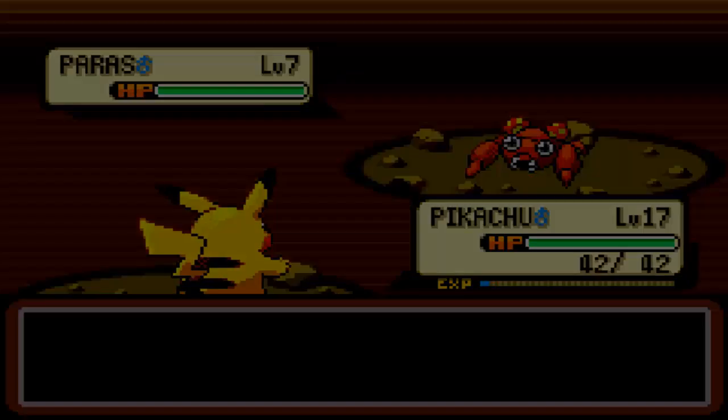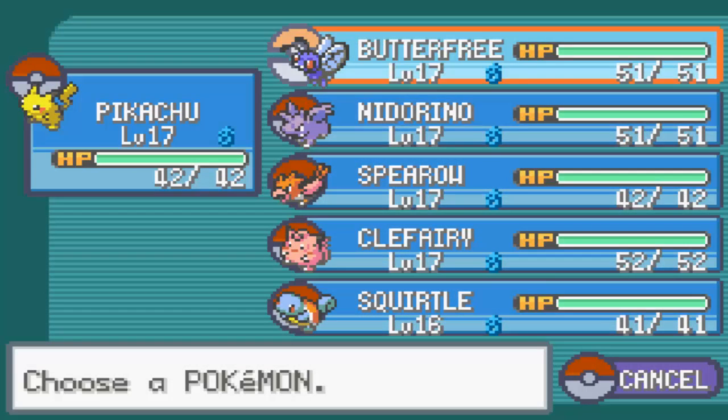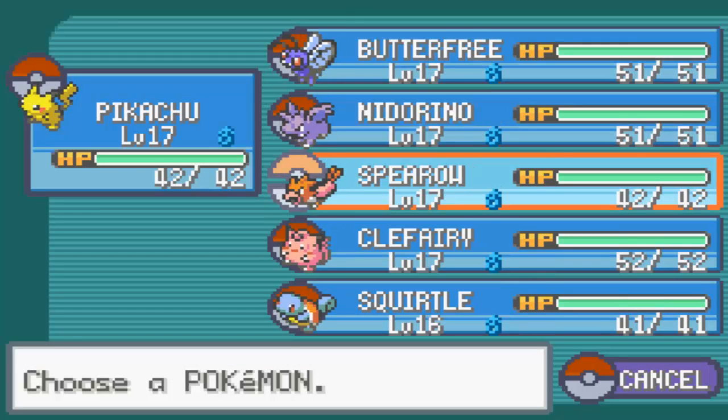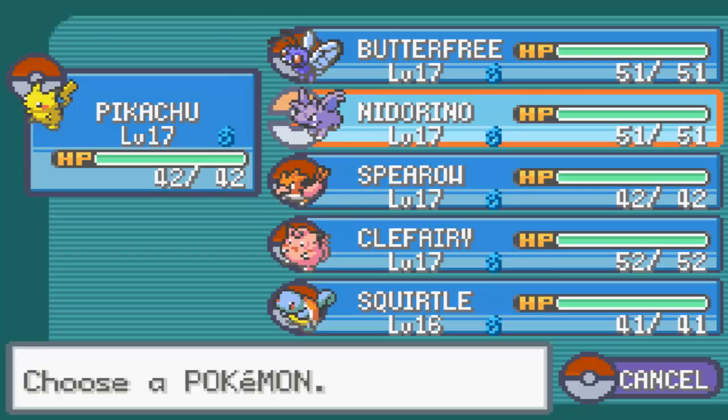One thing I forgot to mention before I move on any further: I went out and caught a few more Pokemon. I did not advance the plot by any means, but I did add further additions to the team. Like here, first of all I have a Pikachu. I caught a Nidoran male and turned it into a Nidorino for now.